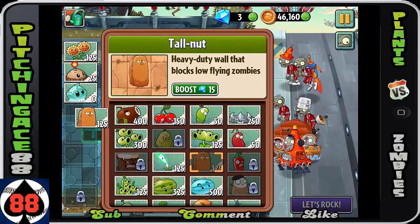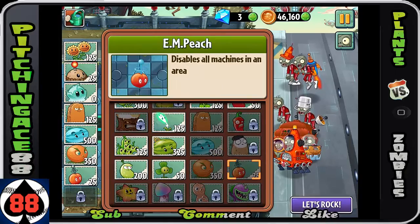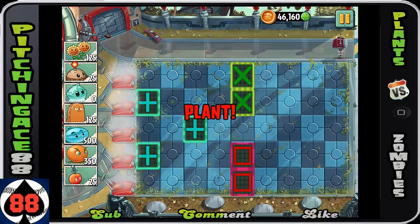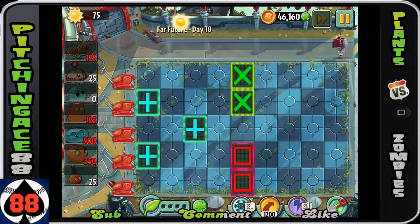You can get rid of plants or do basically whatever strategy you want. The strategy I'm going to be doing here is just a little fun variation we've done in the past. You could use Spike Rock instead, or you could use Cherry Bomb — the mechanical one — just so I can show you guys a little bit of what it does.